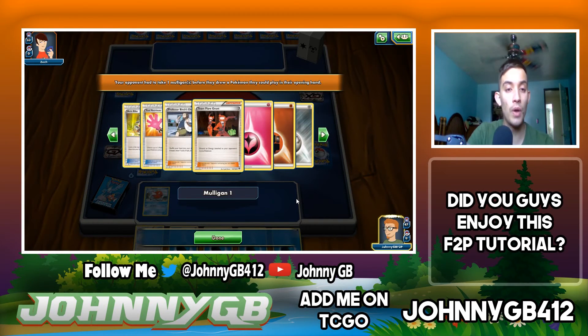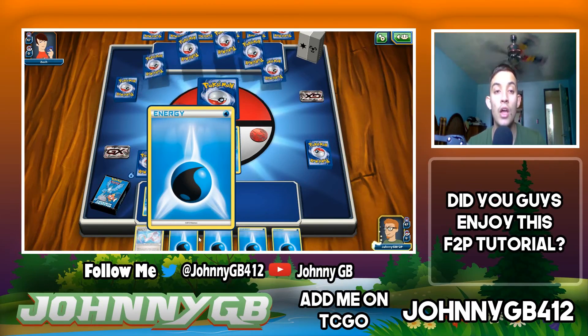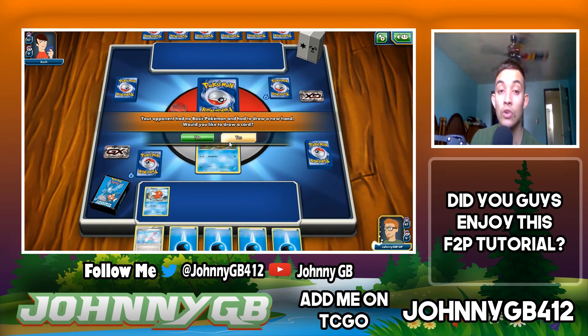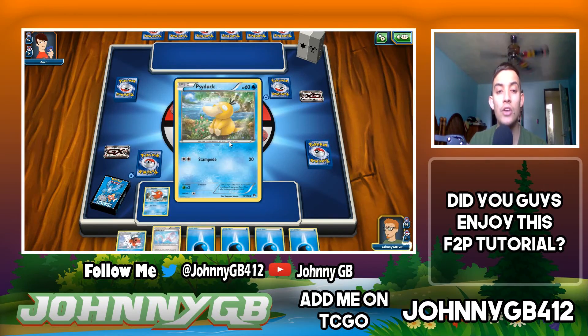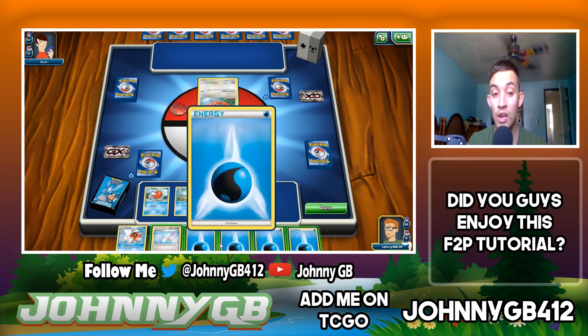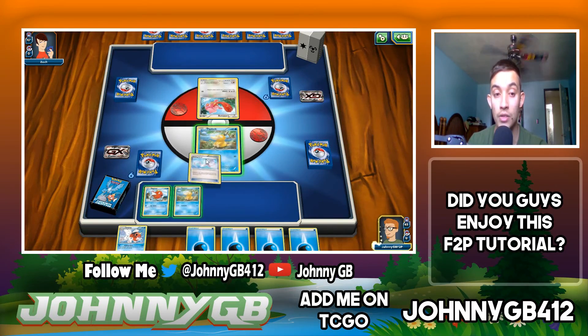My opponent did not open up with any Pokemon in their hand. When you don't have any Pokemon in your hand you take a mulligan — you shuffle your hand into your deck, draw six or seven new cards, and your opponent gets to draw an extra card. For our sake we're drawing extra cards, so that's not bad.